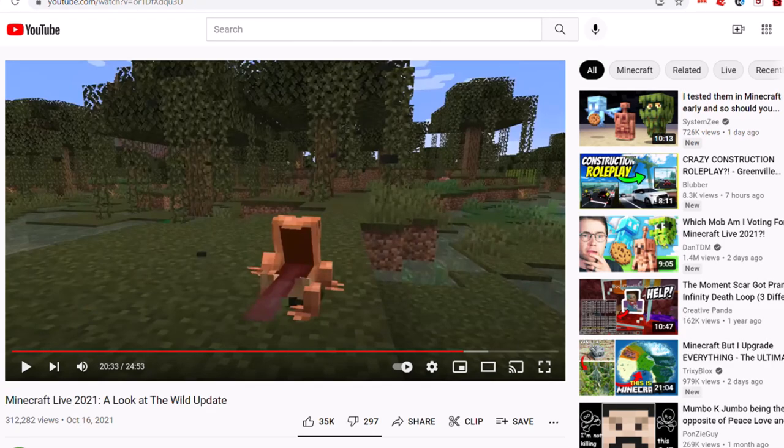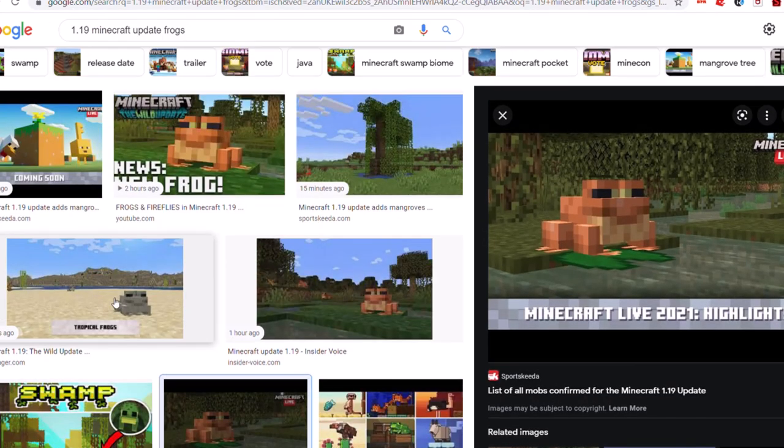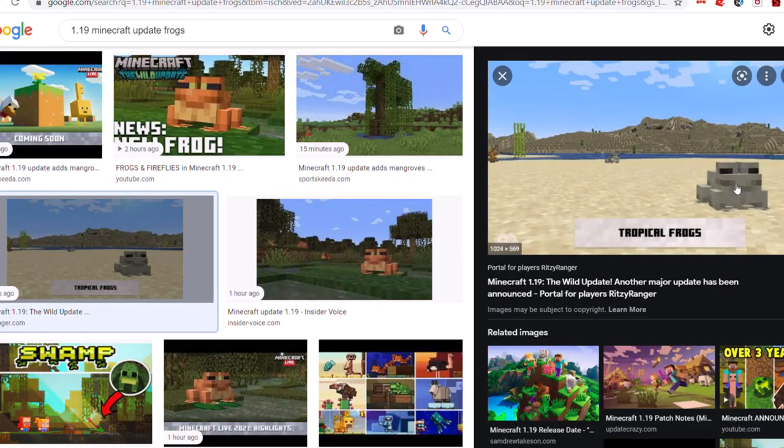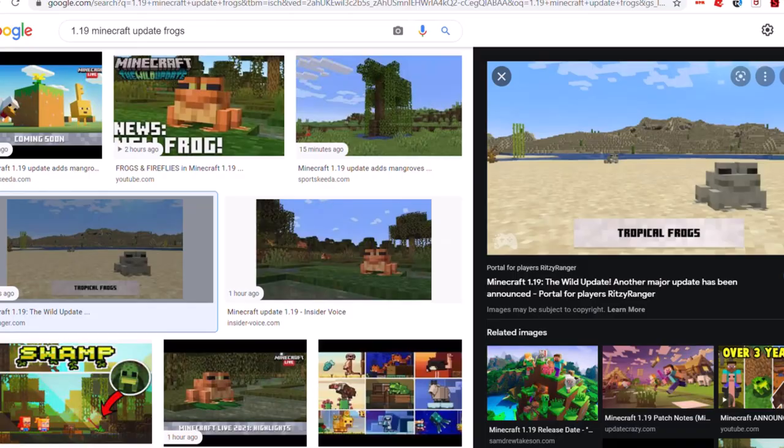Let me show the photo of them right here. There'll be different kinds of them for each biome. These are like the original ones, then there are the tropical frogs, and these are gonna be the ones that go around in the snow biomes. So based on the temperature or biome, it's gonna be like that.